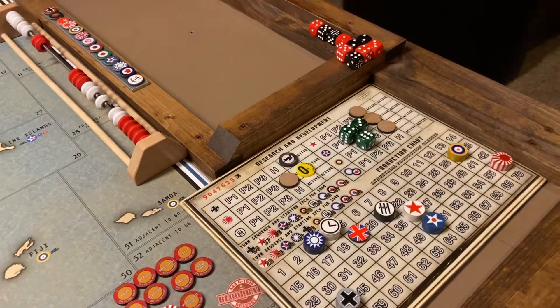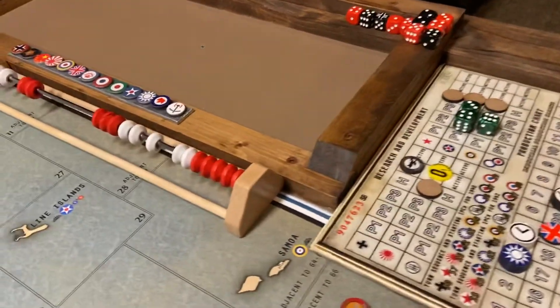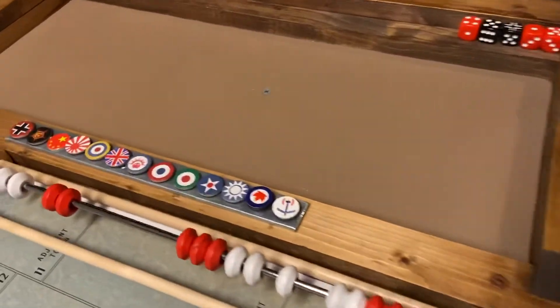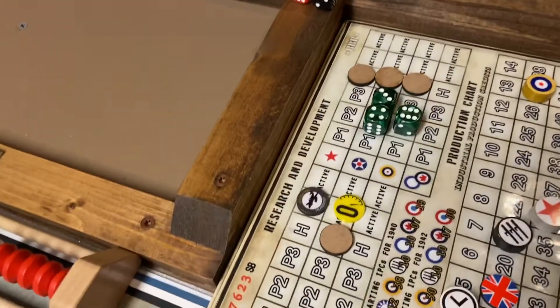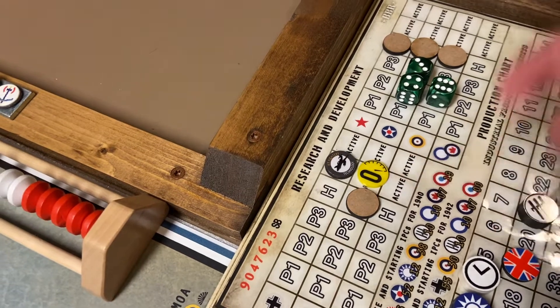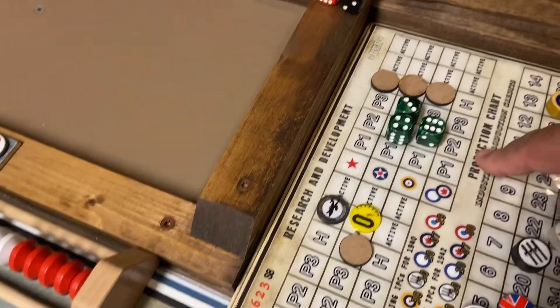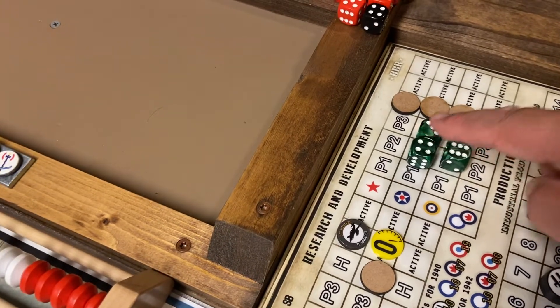Hello, welcome to the queue. We're going to go for the tech rolls at the start of turn four here. Japan has chosen zero dice to roll this turn. You pay one IPC for each die, so Britain is going to be spending six and US seven.